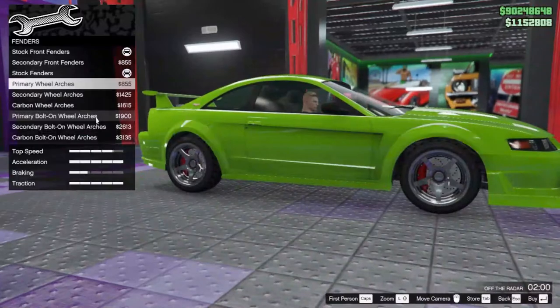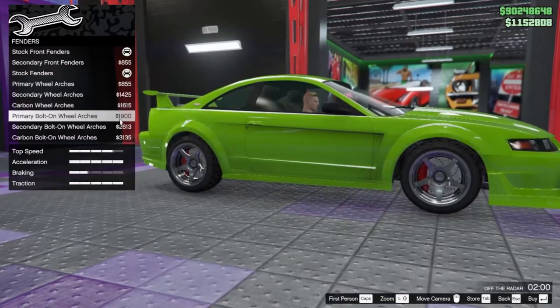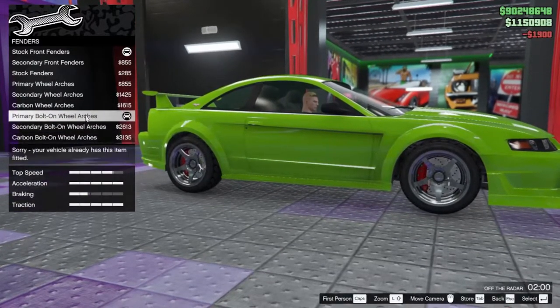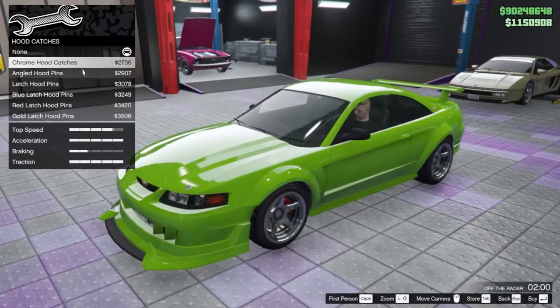For the fenders, there are a couple of options. I think I'm gonna go with the arches — the bolted arches. The primary color looks sick on this one. For the hood, there are some hook catches if that's your style.